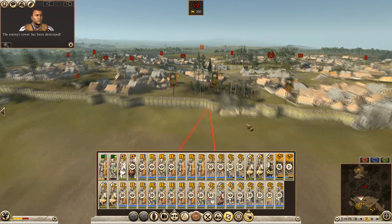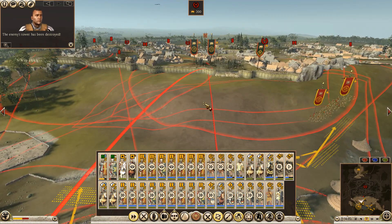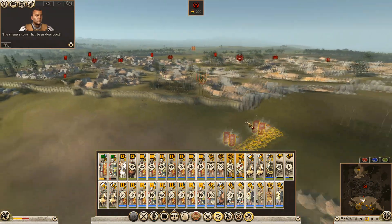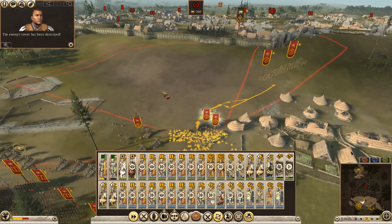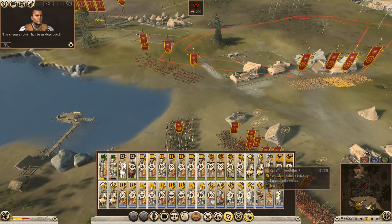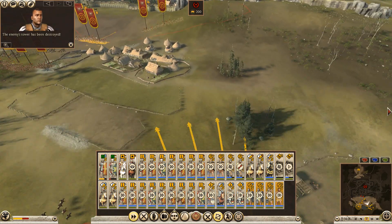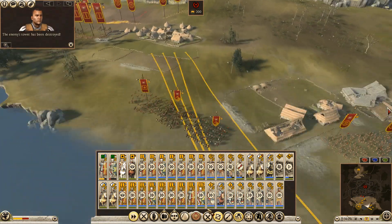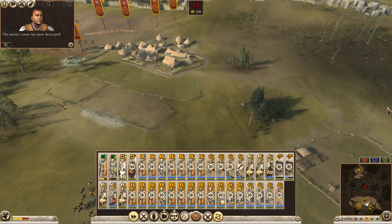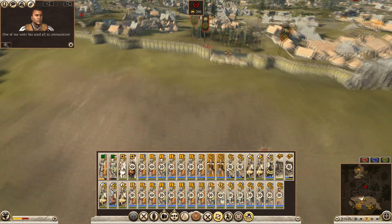All the artillery - I just want to open up this gap really wide. I just want you to fire at that wall, not start wandering around the battle map. I think this can come up to here - legionaries in here and the cav together. One of our units has used all its ammunition.